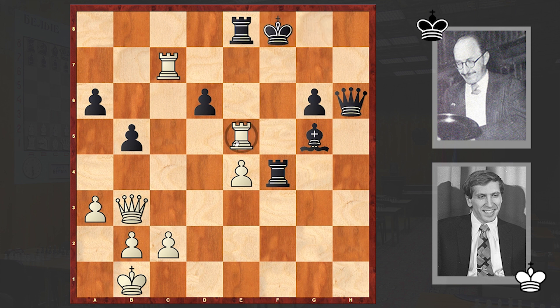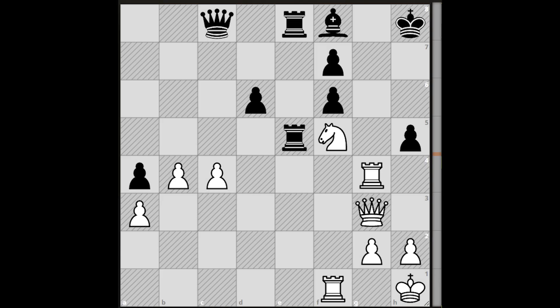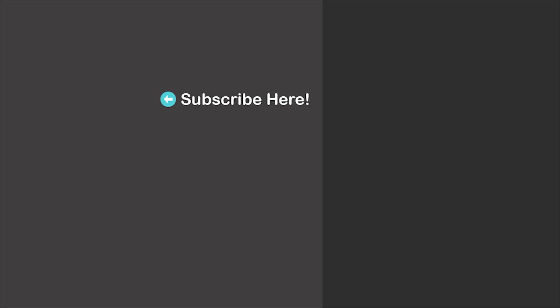Rf5 check, Kf8, and after Rxe8, Bolbo-Chan resigned. If Kxe8 then Qxe6 check, then Qc8 check — and after Bd8, Qxd8 is checkmate. That's why after Rxe8, resignation followed. For Fischer, this was an important victory and he treasured it in his book My 60 Memorable Games. Hope you enjoyed this marvelous attacking game. In the end, let's also solve a chess puzzle — the task is to find the mating line for white. We'll wait for your answer in the comment section. Feel free to check out my earlier uploads as well. See you in my next video, take care.